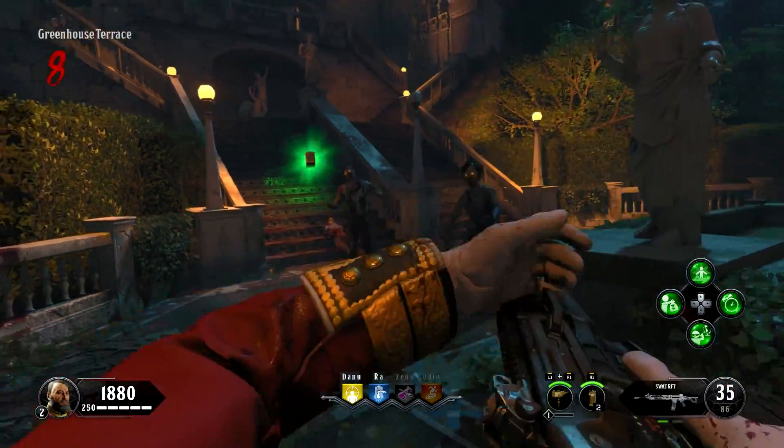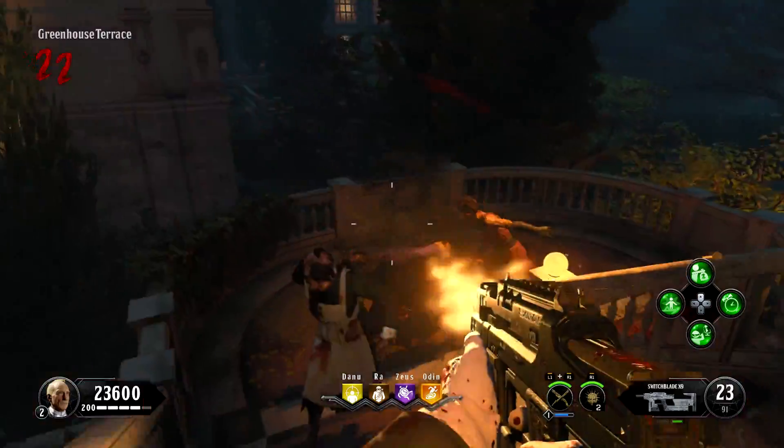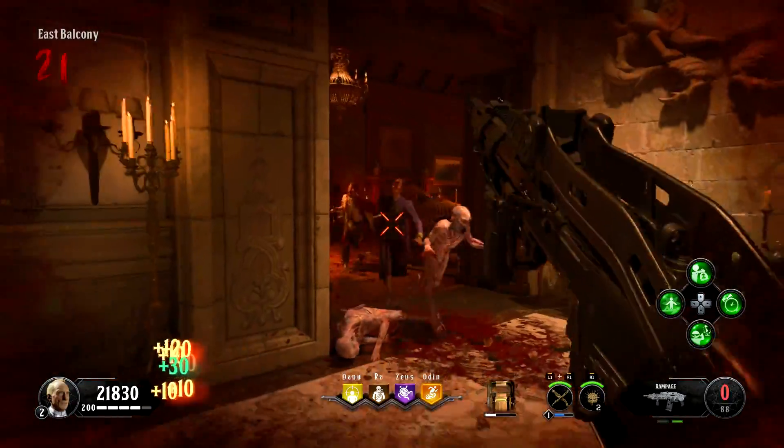The previously Blackout-exclusive MP40 and Galil were given to all players. And the SWAT-RFT, Daemon 3XB, Cap-45, Switchblade X9, and the Rampage shotgun can all be fully customized if you unlock them from the contraband stream during their respective operations.